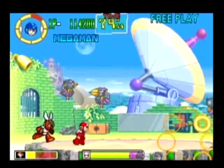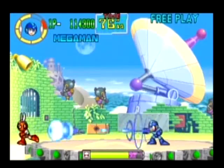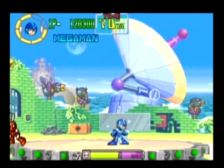And finally, other than minor visual differences, there are essentially no meaningful differences between the three characters. They all shoot, they all charge, they all slide or dash, and not much else. Protoman has a shield out when he dashes, but it's only there for visual effect.